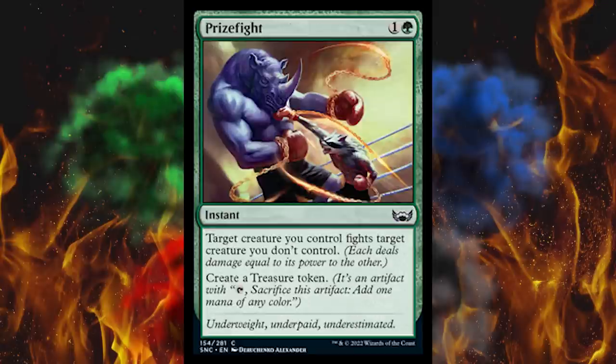Next up, Prize Fight — the raccoon's beating the rhino, that's not gonna happen. I didn't even read this one ahead of time — it's another force fight, great. You pay two, instant speed, two green. Target creature you control fights target creature you don't control, which means it can actually take damage and die, and not just "I'm indestructible, Blizzard Brawl, woo, free swing." Add that to the list of cards that need to go. And then, of course, create a treasure token — because of course. Absolutely terrible card overall.